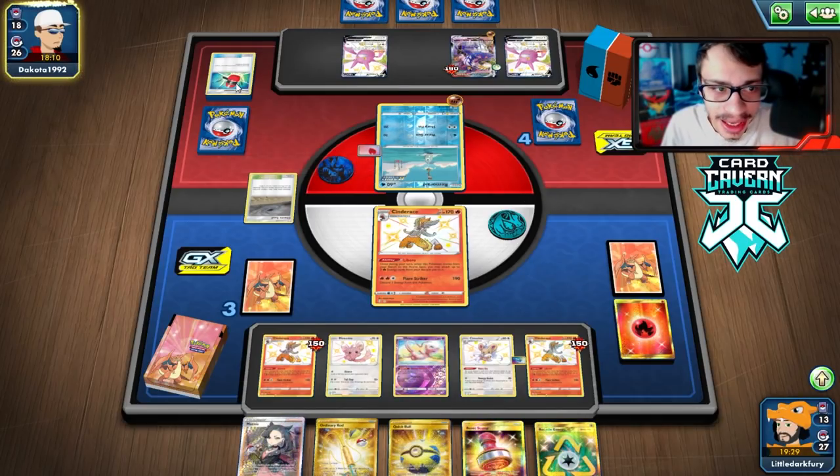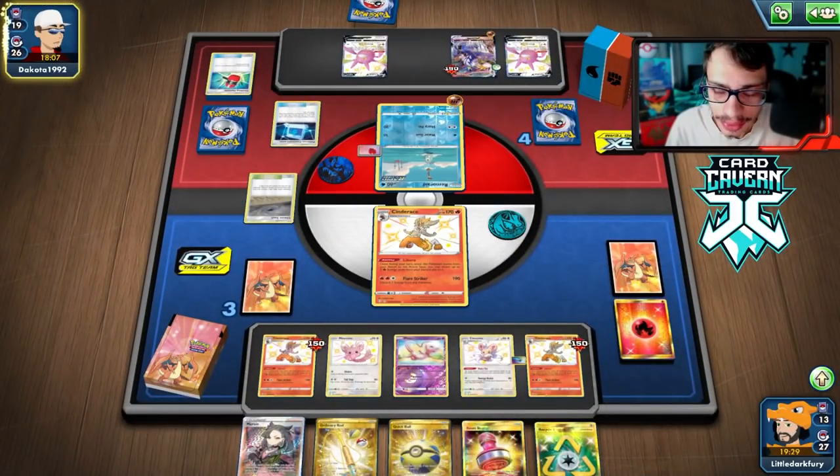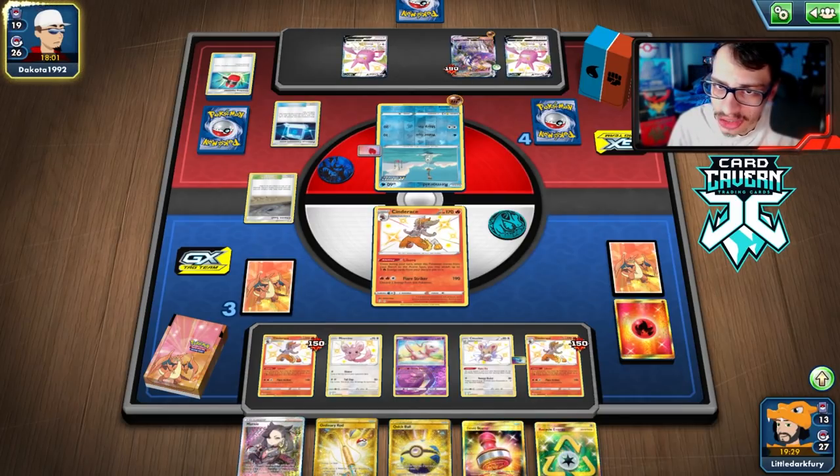They get another lucky Hammerheads — are they three for three on Hammerheads? People who play Urshifu, please don't bring Crushing Hammer back into the meta. Just leave it alone.